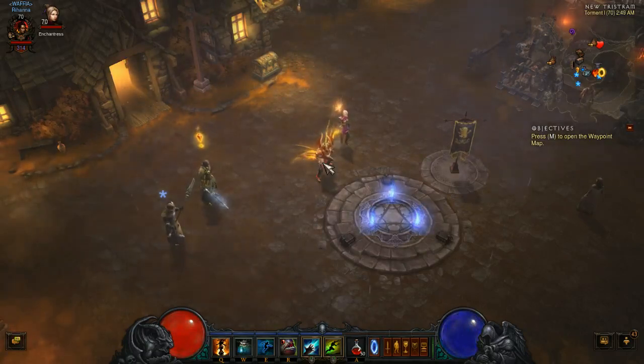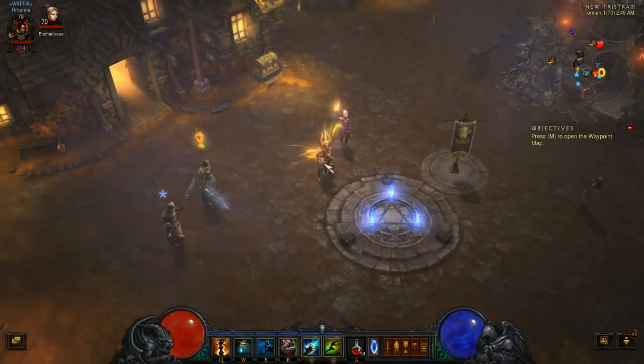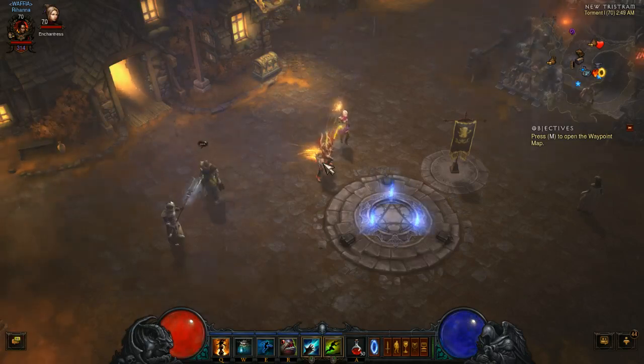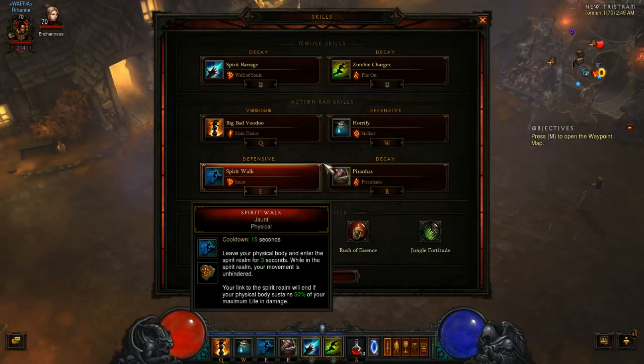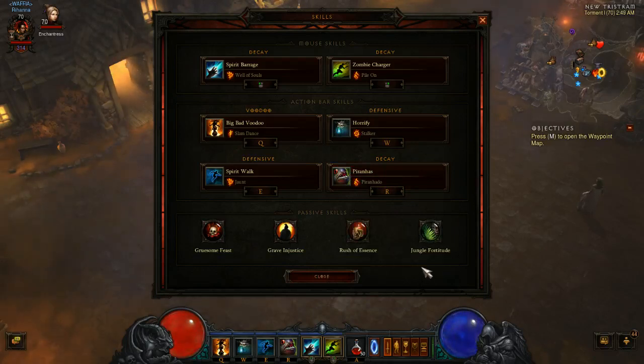Today I've got a few different things that I want to talk about and showcase with this particular build. We're running a Pile On build, very similar to the build I posted a couple weeks ago from level 60. In that video I said that as soon as the expansion dropped we would switch Wall of Zombies Wrecking Crew to Piranado, which we have. This pulls everything in and makes a nice little neat area of monsters for you to then drop a Pile On on top of.